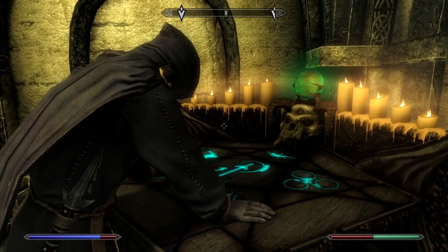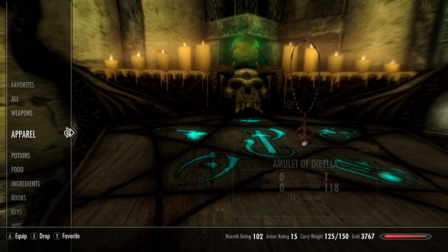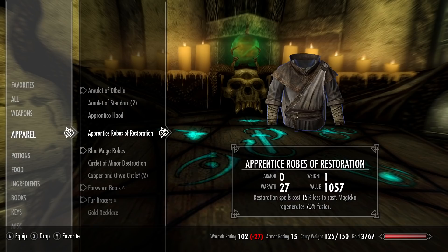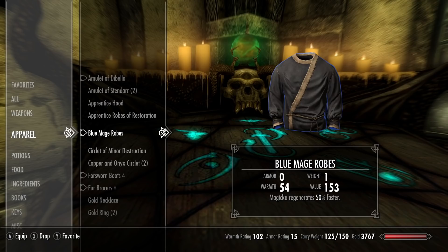An arcane enchanter is exactly what we need — we need to disenchant the Honed Ancient Nord Greatsword of Burning. I just want to make sure it's not that one unique sword. Let's look at what we're wearing at the moment — we've got the Amulet of Stendarr: 15 speech. I wonder if that would help — 10% more damage probably doesn't matter until we start putting some block perks into block. Let's put that on instead.